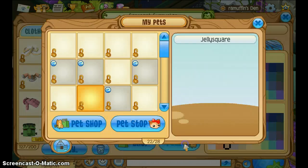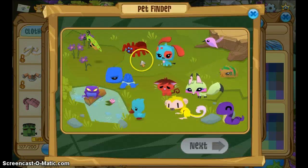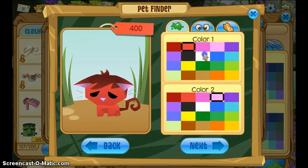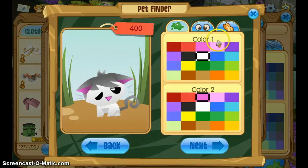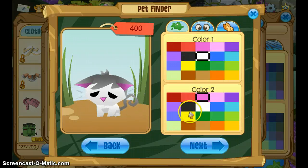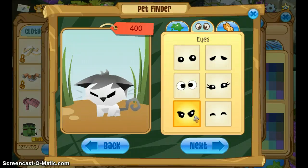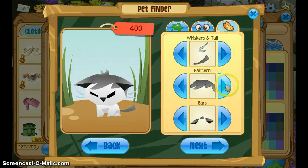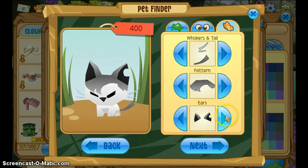I bet you could actually name them their actual names if you tried, because of the pet finder. Dustpaw — I'm guessing he's kind of light brown. I'd also imagine him kind of gray, like Graystripe. You can make him sort of angry like that. Isn't he always angry in the books? That's how you tell the difference between him and Graystripe. That's the best way I could do him.